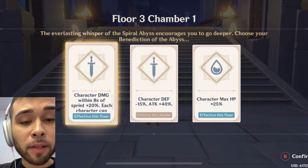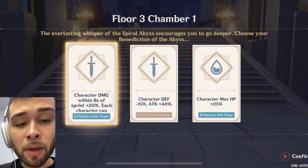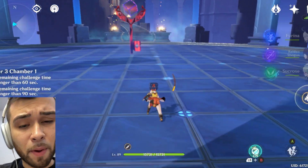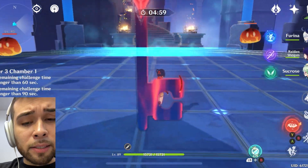As you guys always know, we're trying to choose stuff that is effective for the whole floor, not just for this one. And for right now, character dashing is going to be the one that we're going to be going with. Alright, let's go ahead and start.